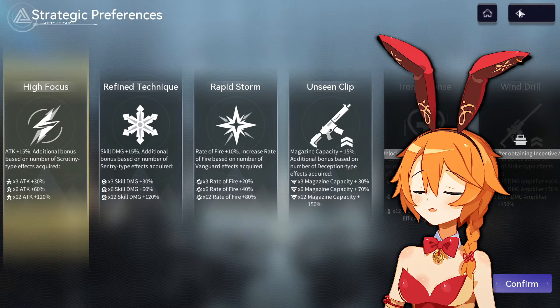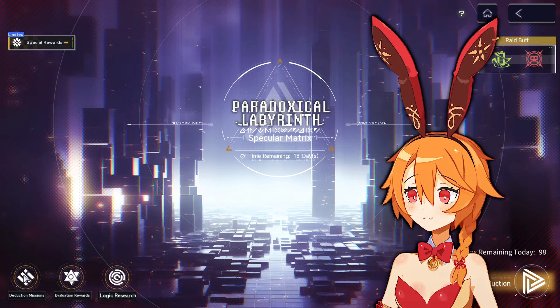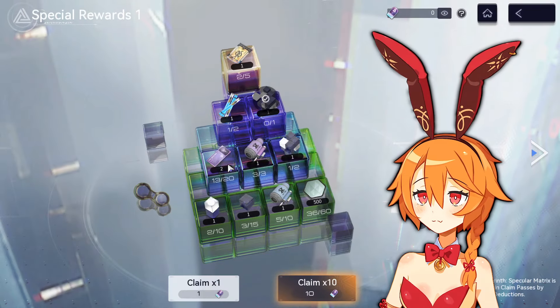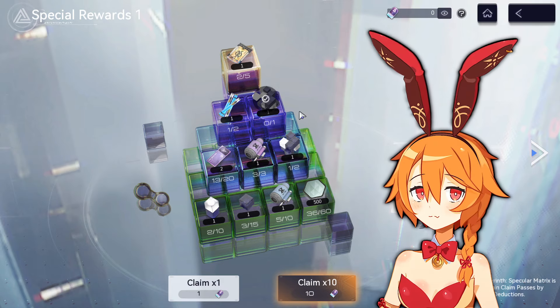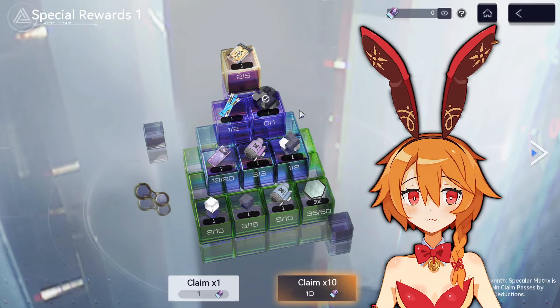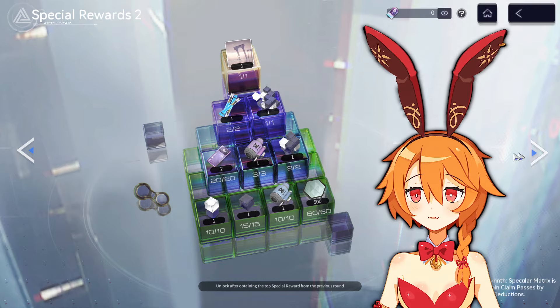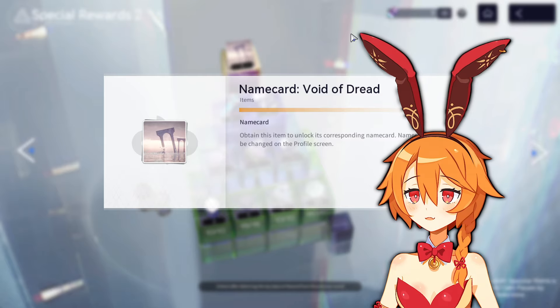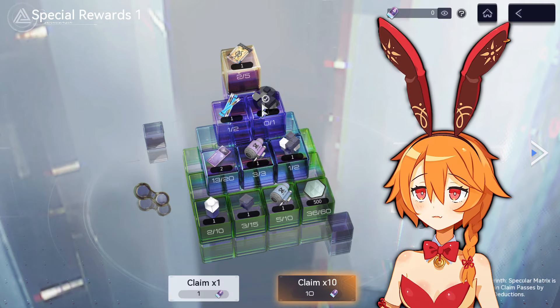When you do the shadow raid version, you will unlock some tickets. You get them from dailies and weeklies and you can spend those on this gacha pyramid. You can do 10 pulls or single pulls and this can earn you some decent rewards. One thing I believe is pretty missable is that over here on the right there's an arrow. Click that arrow and you move on to a new pyramid, and this one gives you another cosmetic — a name card — that you can only access once you get the top reward of the previous pyramid.